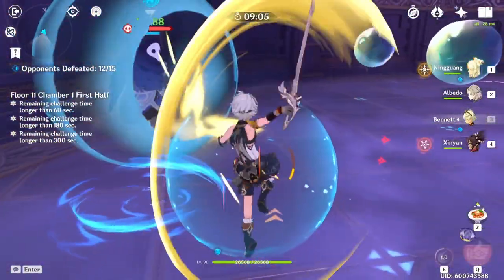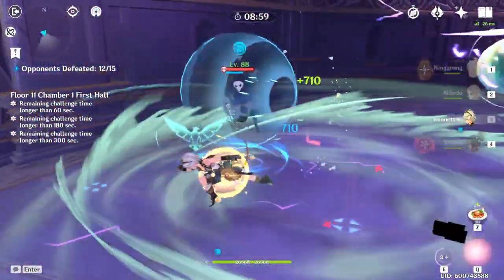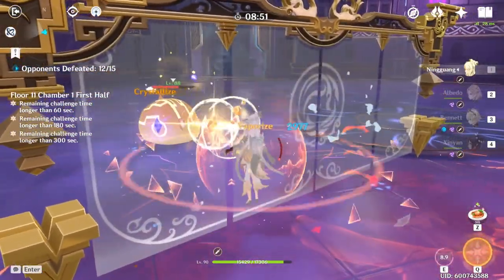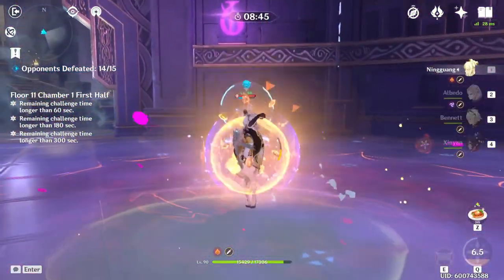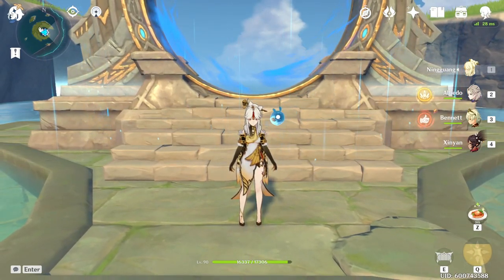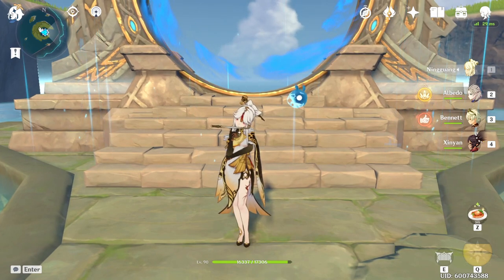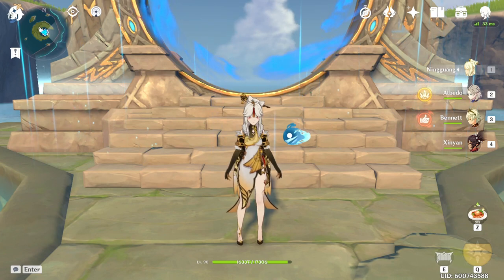As you guys can see, we're doing a ton of damage. I feel like the Geo buffs were well deserved. We're doing a lot more damage. Let's see if we can get a Bennett ult very quickly. This is E on Xinyan. Drop the Bennett ult, Jade Screen: 9k no crit, about 10k there. We're doing 16.9k in the Bennett ult. I think we're hitting about 37k on the Jade Screen in the Bennett ult, and after ult we did about 16.9k hits. Overall I think it's really good. The Geo Resonance is really, really underrated — it's a lot better than it used to be prior to 1.3.